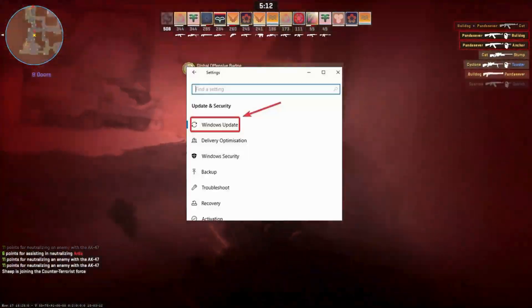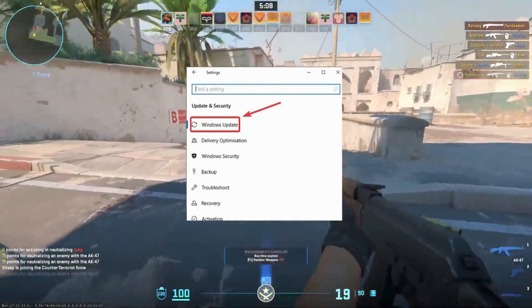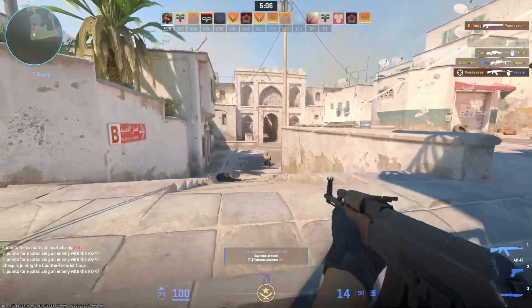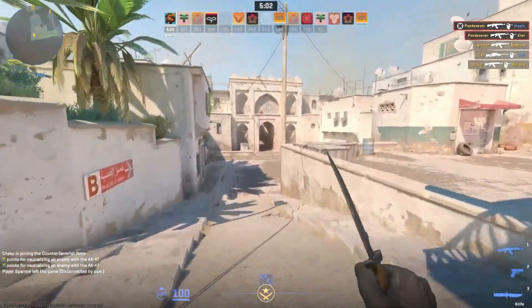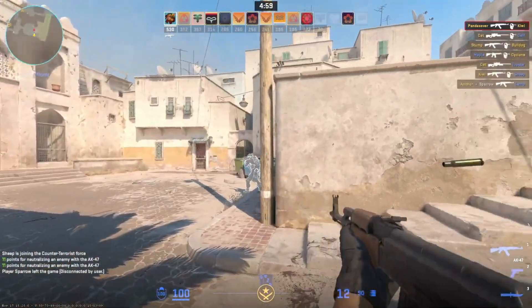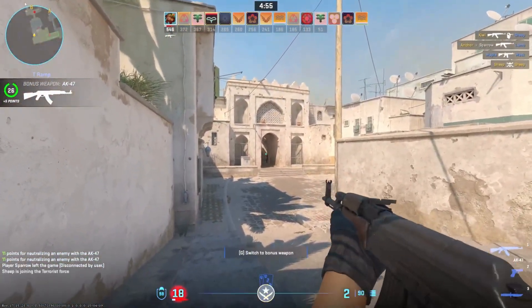Update Windows in the settings for system issue resolution, and if updates are available, download and install them. Change the Ethernet ports if experiencing CS2 packet loss — identify the connected cable, switch to another port, and restart CS2 to check the packet loss.